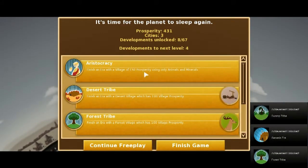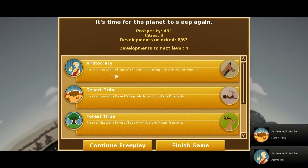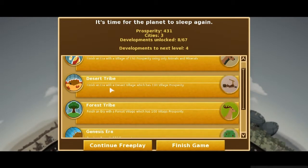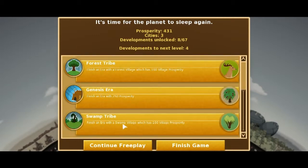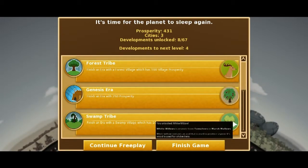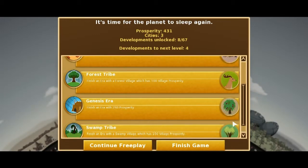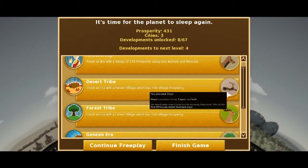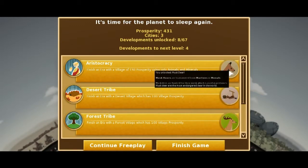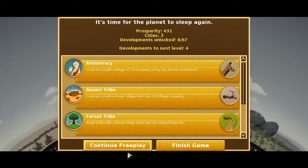Look at all these achievements — racking them up! Aristocracy — finish an era with 150. Desert tribe got 100, forest tribe got 100 — I was going for those too, good! Finish an era with 250 prosperity — swamp tribe, good! I got the three I wanted to do, which unlocked a white willow, dragon fruit, some deer, an onyx mine, and musk deer. Hey, I want to thank you all for watching — see you next time!